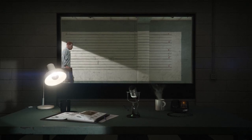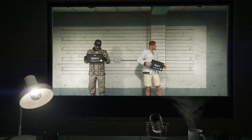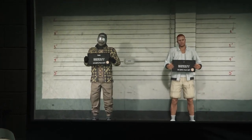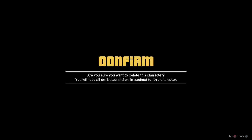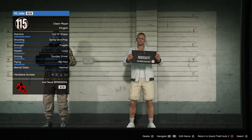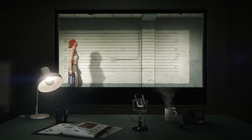Once you swap the character you're going to want to delete this one and create a new one. As you can see this is my main character. Go to the one you were just on and delete it — but first, before you delete, make sure you put your money in the bank, like I said at the start. Then type delete and rinse and repeat — do the same thing.